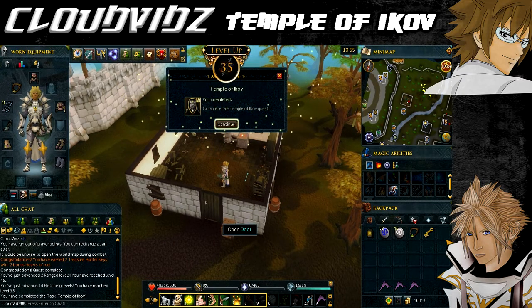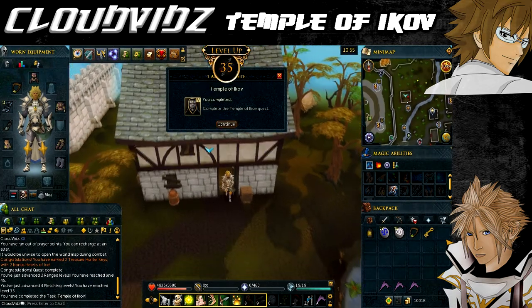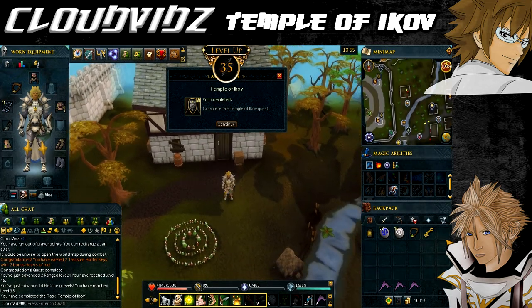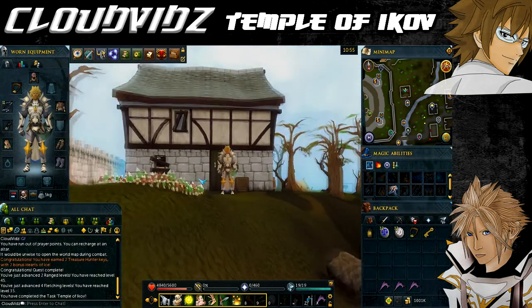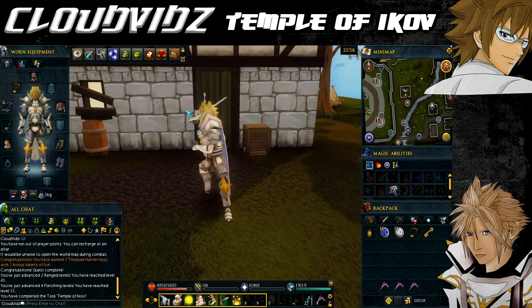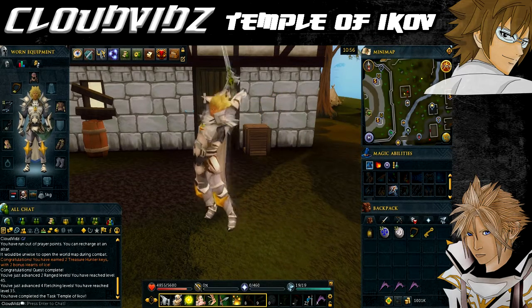Overall, not really a difficult quest. This is the main starting quest for the Mahjarrat series and also the Rise of Lucian, which is a very good quest series. This is also a main requirement for the Desert Treasure quest, which is next on my list — when that guide is available it will be in the description below. The XP reward from this quest is pretty decent, and the Boots of Lightness are handy especially with their weight-reducing bonuses — they help if you're doing a lot of distance running, letting you wear some armour without impacting your run energy.